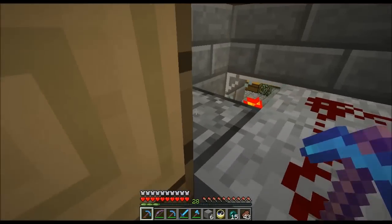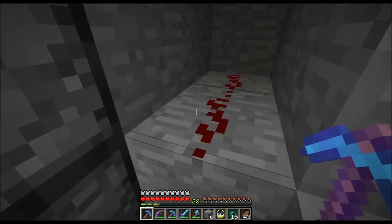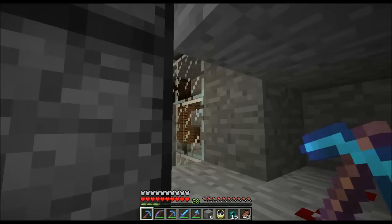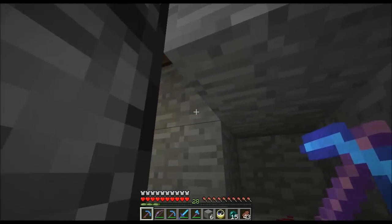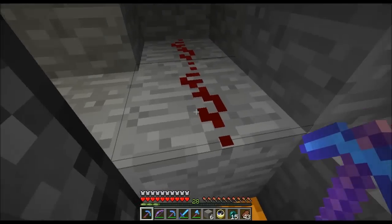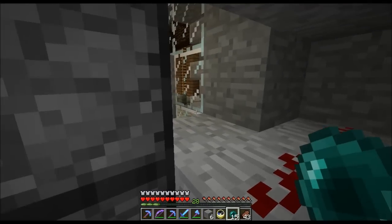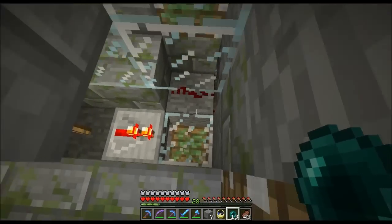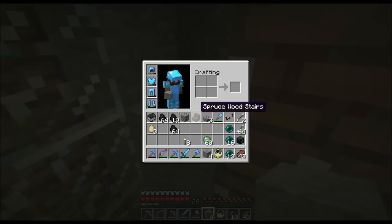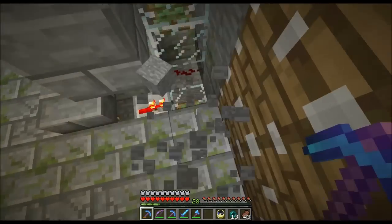That signal is down there, and where it's coming out is right here. The repeater was up here powering this block, which will power this redstone dust right below. This was very cramped so it was a little tricky to get done - there are a lot of wires running really close to other wires and I had to make sure they didn't interfere with each other. I finally did get it to work, so that's that part.